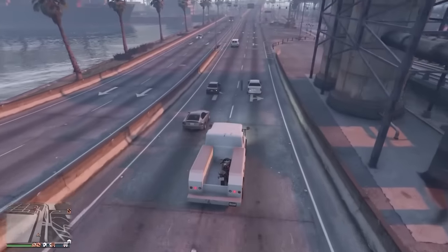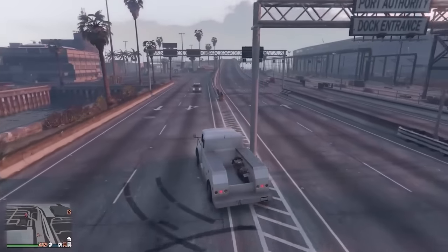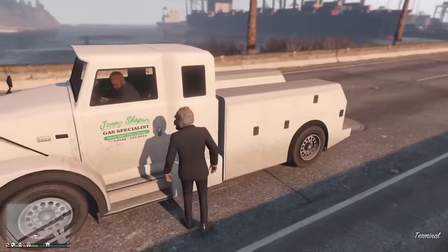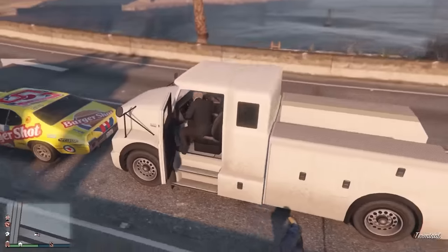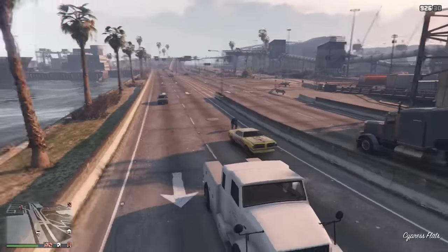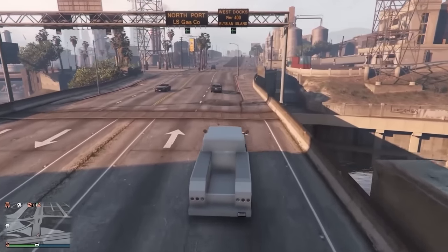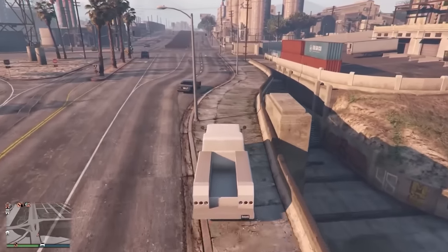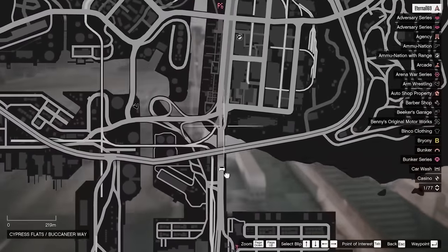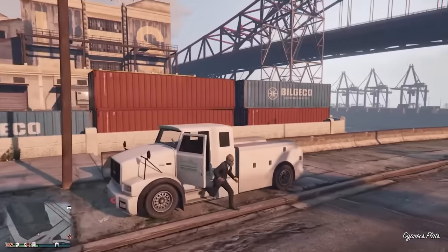Next are the white utility trucks, and there are a few different variants. The one I got was the Johnny Shapiro Gas Specialist one; there's also O'Connor's Landscaping, and others. There are phone numbers on the sides of the trucks you can actually call — you'll just get music playing. This truck is really cool because you can put a motorbike in the back and it won't fall out. Best place to find one is Cyprus Flats, around the LS car meet and further south — just drive up and down that road.